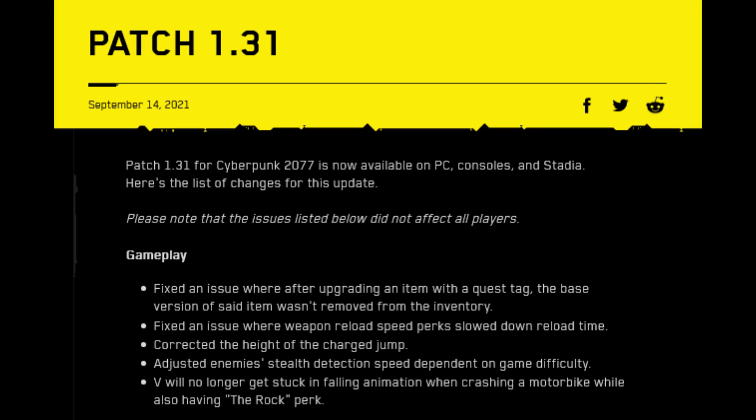After upgrading an item with a quest tag, the original base item is now removed from your inventory. The charge jump now results in V attaining the correct height after purchasing the rock perk. You will no longer get stuck in a falling animation after a bike crash — that's a good one. Oh my god, I love that one.